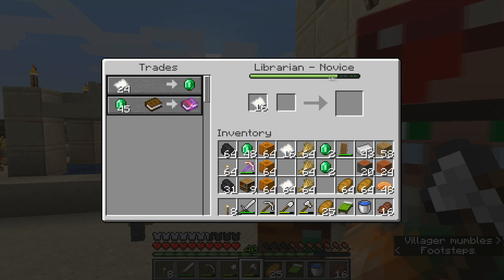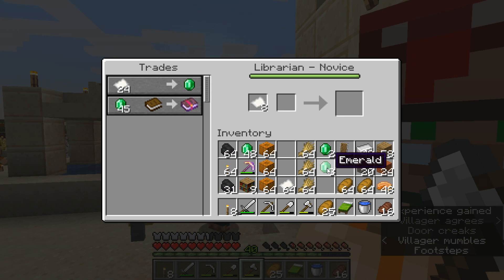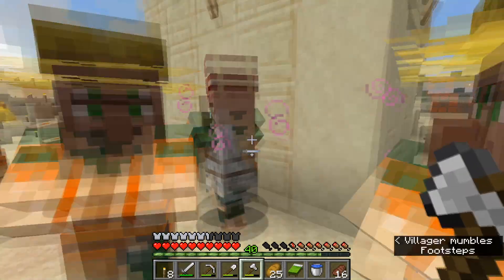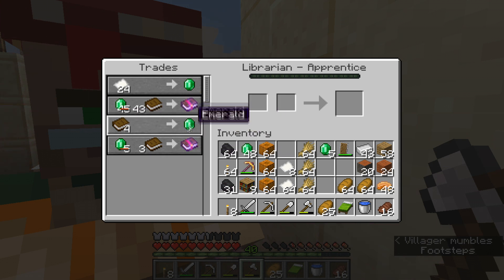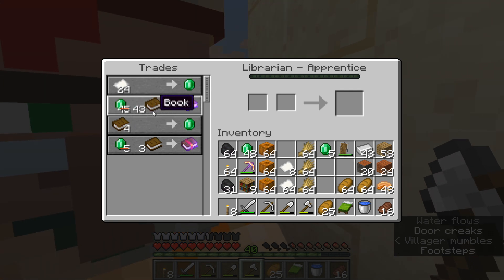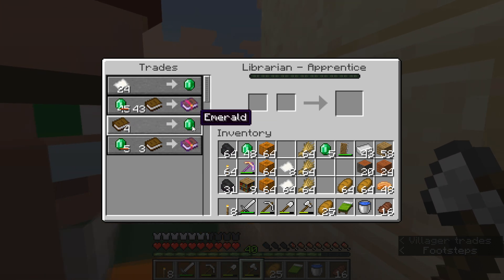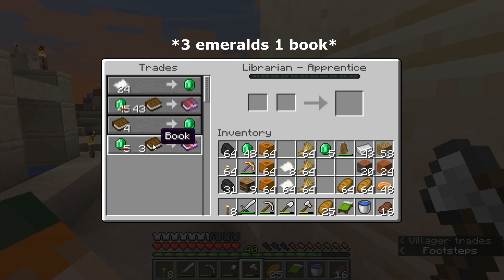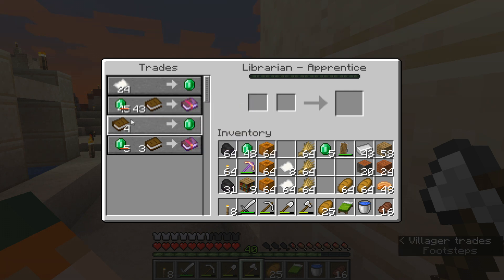You can see the XP bar is filling up and he is currently a Novice. Once the bar is full and we close the window, the badge plate on the front of him will change — he went from Novice to Apprentice. He now adds additional trades to his window. We now have the option to not only trade for the Protection IV enchanted book, but also to trade books for emeralds, and to trade five emeralds and three books for Infinity, which is another great enchantment.